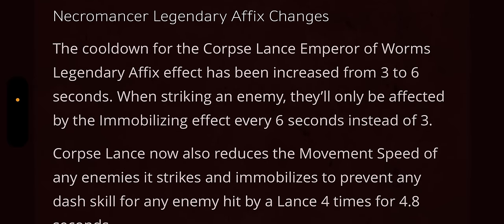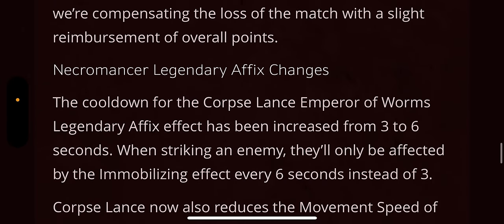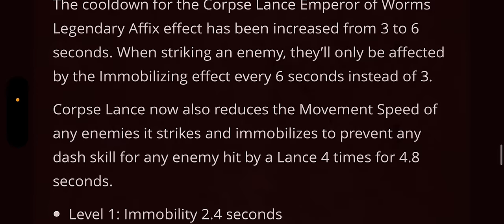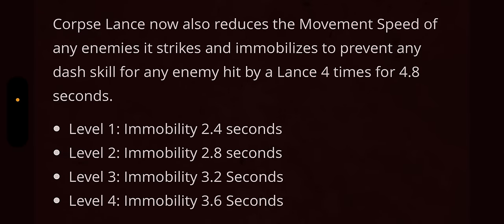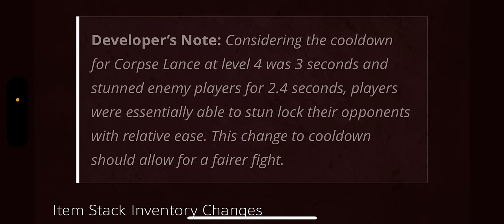We have changes to Legendary Affixes for Necromancers. The cooldown of the Corpse Lance Emperor of Worms Legendary Affix effect has been increased from 3 to 6 seconds — enemies will only be affected by the immobilizing effect every 6 seconds instead of every 3. Corpse Lance now also reduces the movement speed of enemies it strikes and prevents any dash skill from any enemy hit by Lance 4 times for 4.8 seconds. The developer note explains that at level 4, the 3-second cooldown was essentially allowing players to stunlock opponents with ease, so this change should allow for a fairer fight.